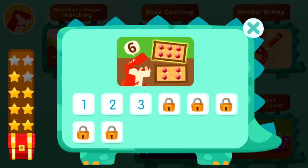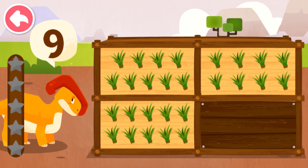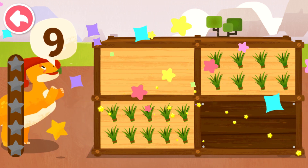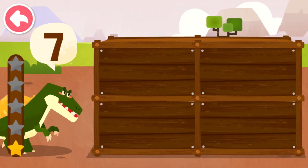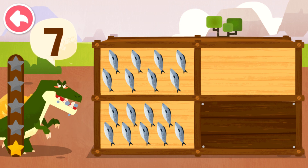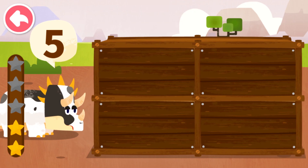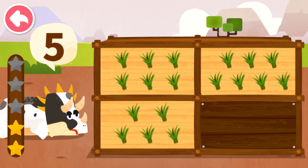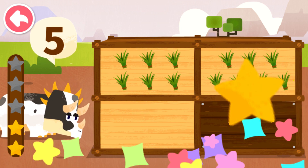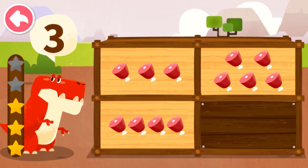How many food items does the dinosaur want? Nine. Seven. Seven. Five. Five. Three.